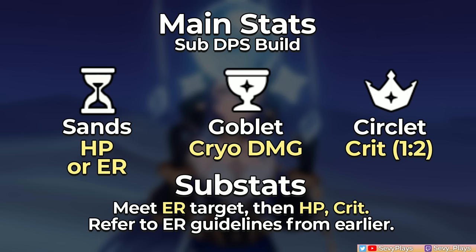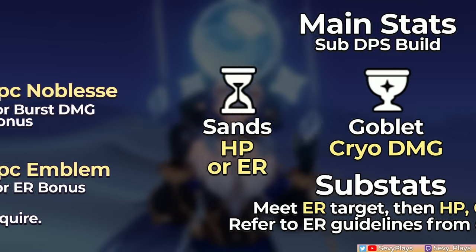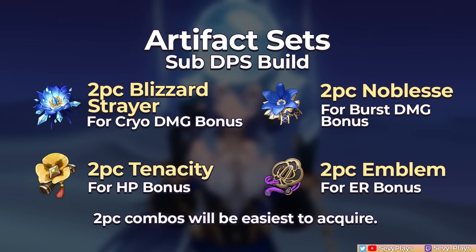Since her burst is a significant source of damage, you'll still want to meet her ER requirement for consistent burst uptime. The previous ER recommendations are also still applicable. To maximize her set bonuses for damage, 2-piece set combos of Blizzard Strayer, Noblesse, Tenacity, or Emblem will be easier to farm.